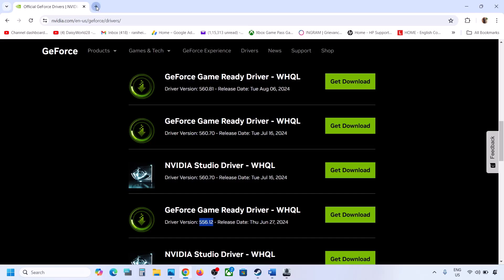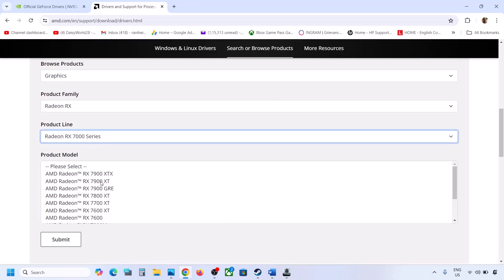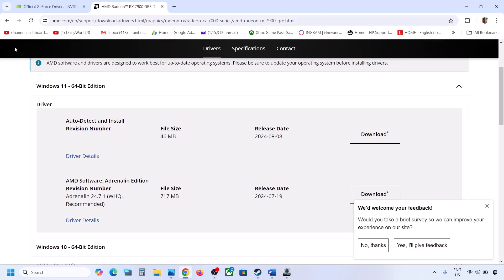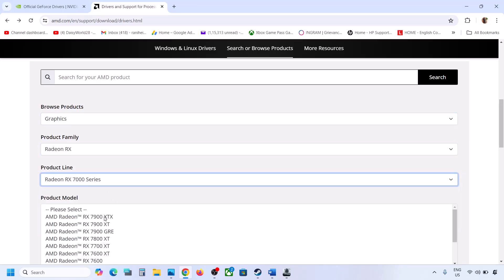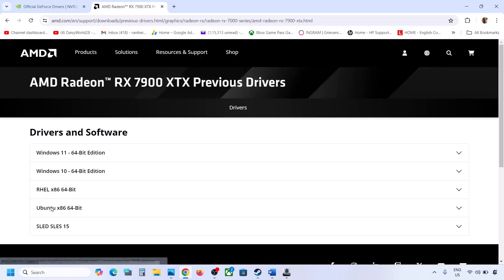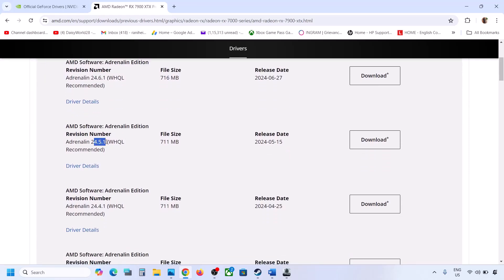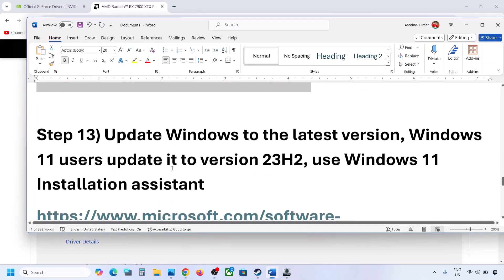For AMD users, go to the AMD website, select your graphics card and operating system, then click on Previous Driver instead of the latest. The latest is around 24.6.1 — try 24.5.1 or 24.4.1. Uninstall the current driver first, then install the older version and restart your computer, then launch the game.